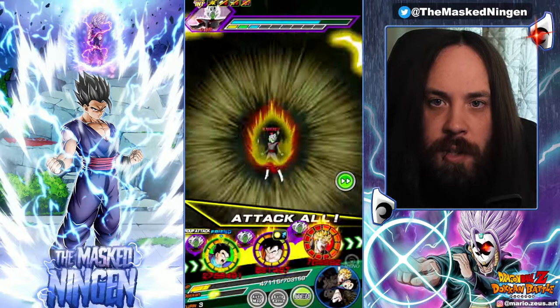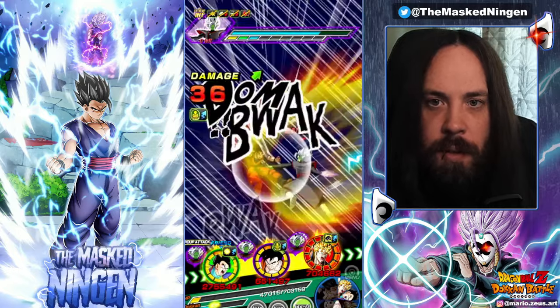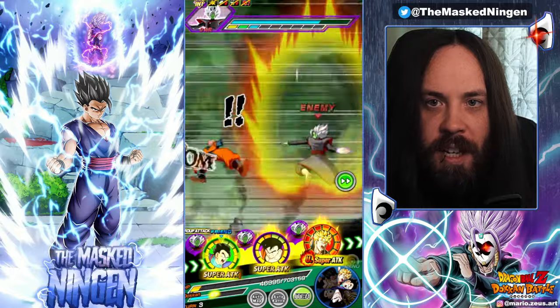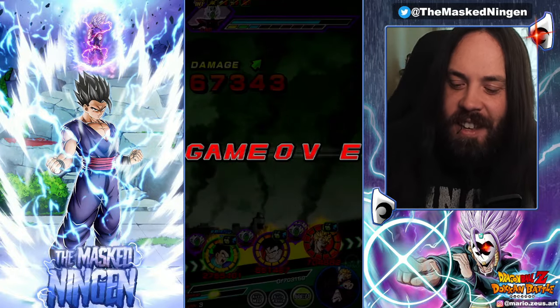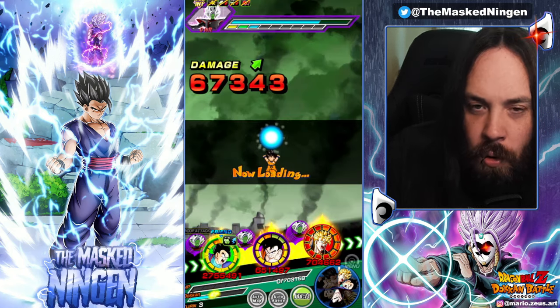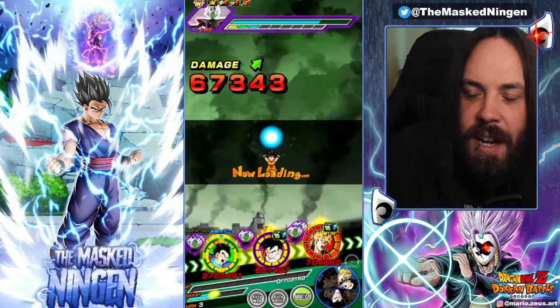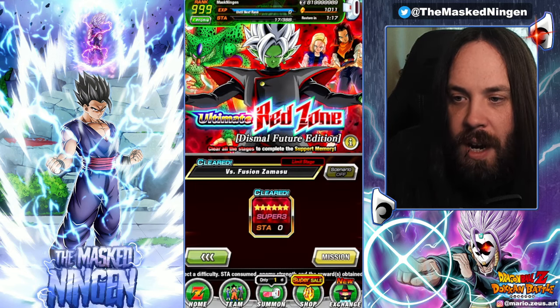Remember we don't have the damage reduction because it's turn two. Yeah, 163k. The supers do double digit damage and then unfortunately STR future Gohan — it's close though. 67k. Okay. So maybe we take off future Gohan or the physical Trunks. Sadly against the AoEs they're not the best, but Gohan is definitely holding his own relatively well.